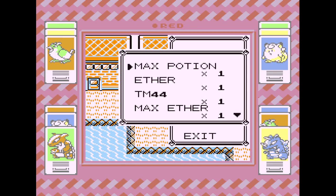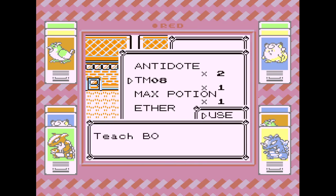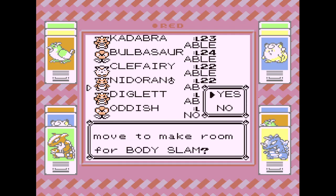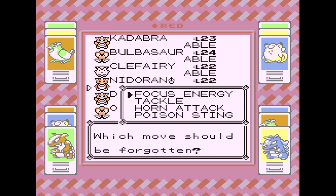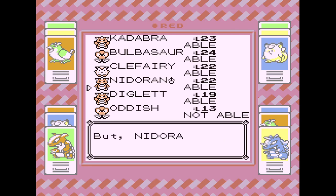While I was into that, I realized I have TM-8 still on me for Body Slam. I want to teach this to Nidoran, I think. Nidoran's got Horn Attack, which is really good too. Body Slam is cool because it has a chance to Paralyze.